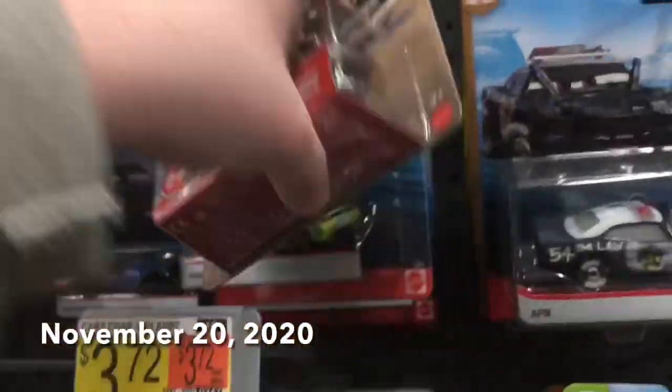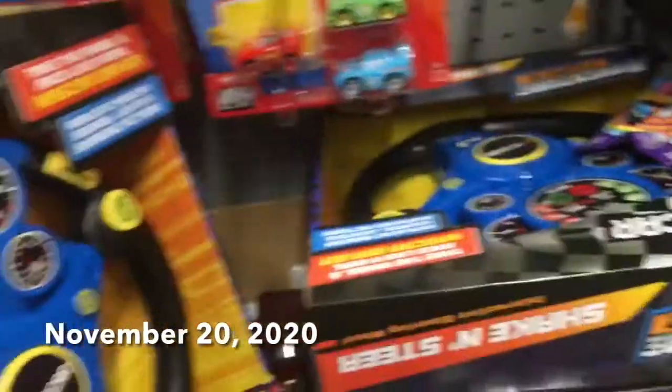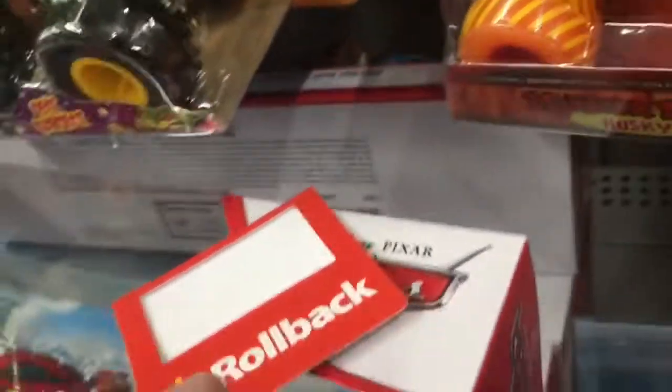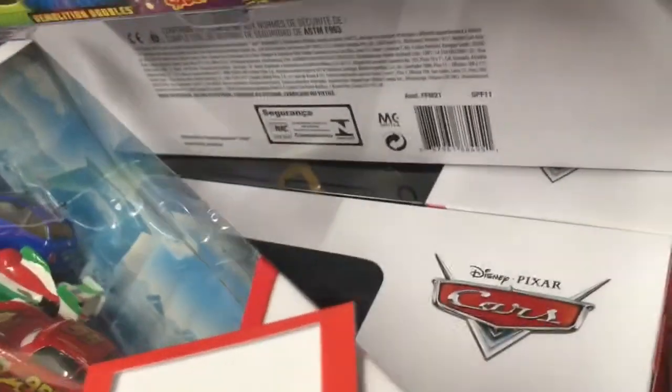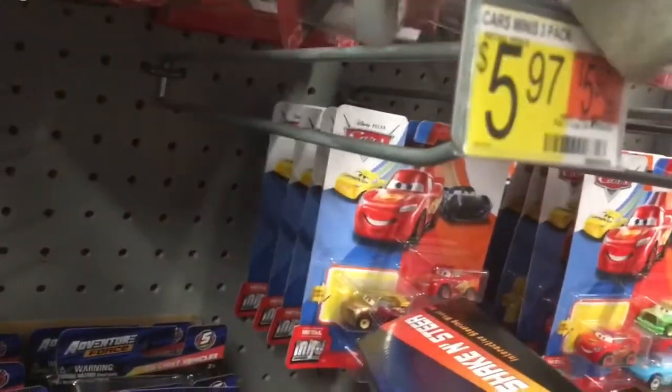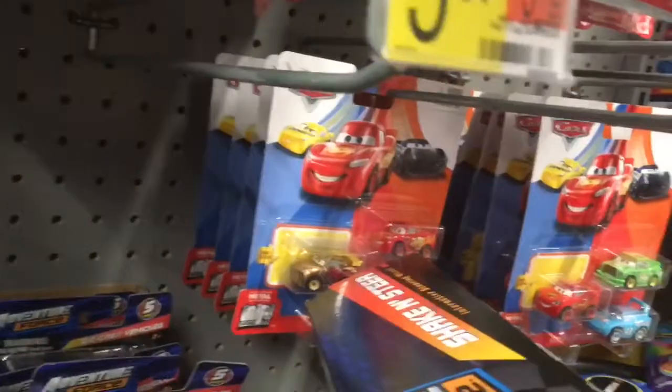Oh my goodness, I found color-changing Sheriff! And they have a bunch of five-packs — the Vietnam Navy and all that stuff. So many different spacers. Maybe grab James because I already found him — oh there we go, there we go.